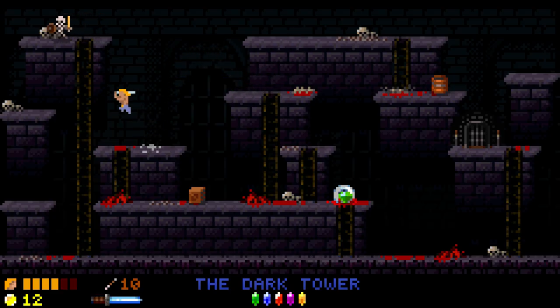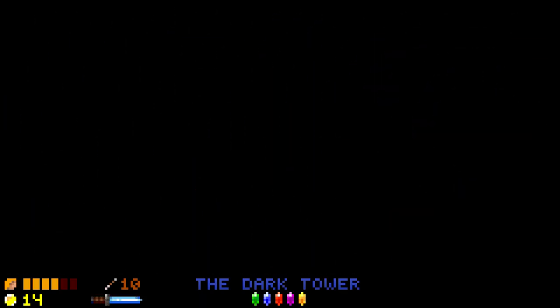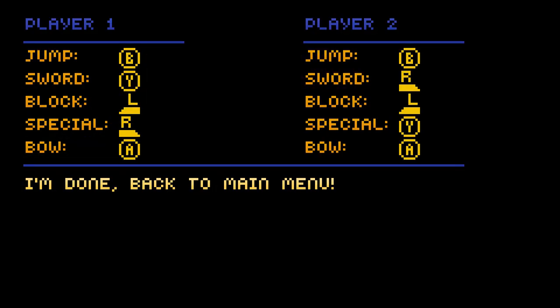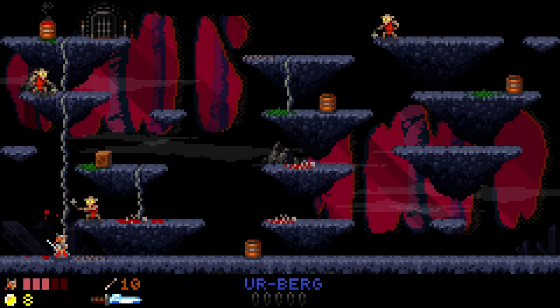The layout of the controls is the only issue I have with this game — to me, they have a strange layout. For example, the powerful sword attack is mapped to the Y button, and the normal sword attack is mapped to the front right trigger. Thankfully, there is an option to map the buttons to a placement that suits you better. Once I did this, I had no issues with the gameplay. It's a small issue, but thought it was worth noting, and thankfully the developers added the option to map them yourself.